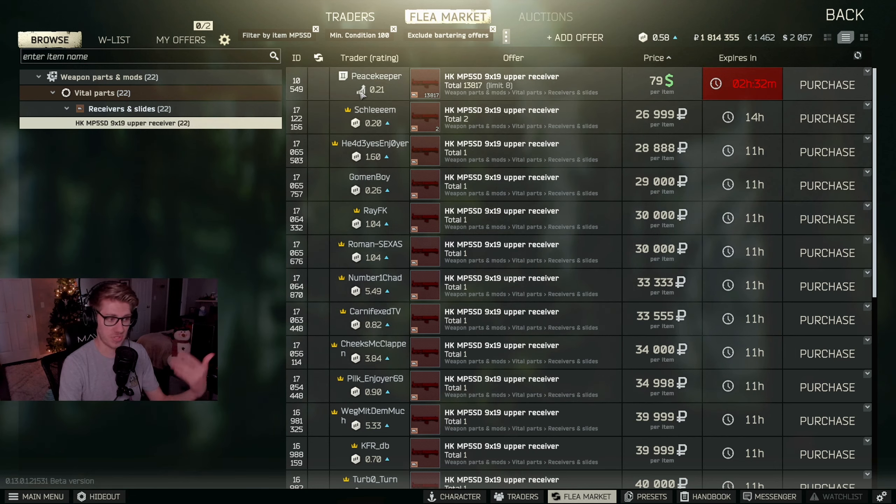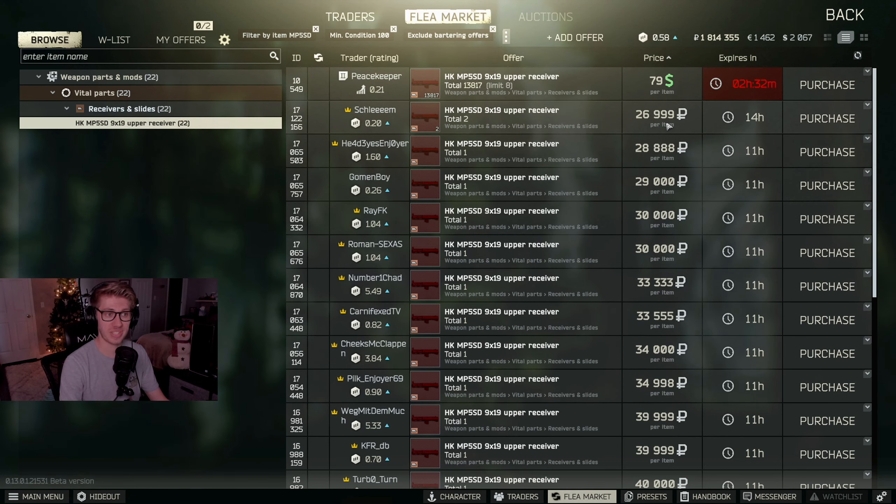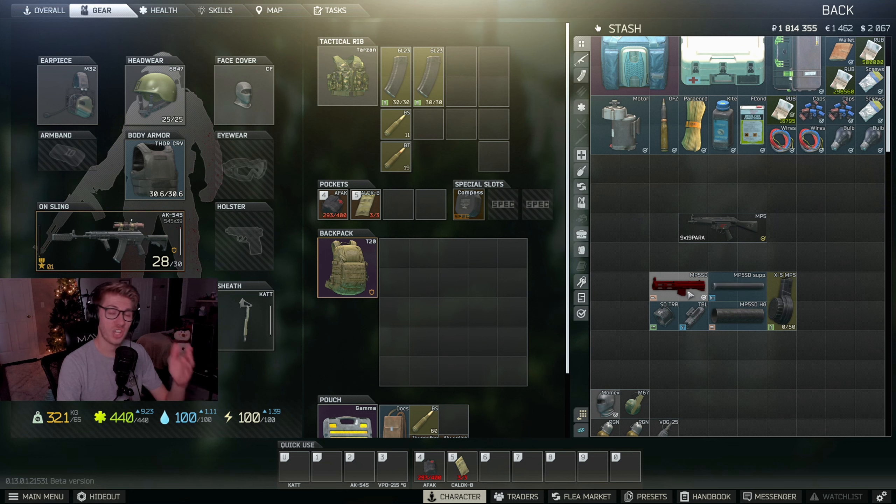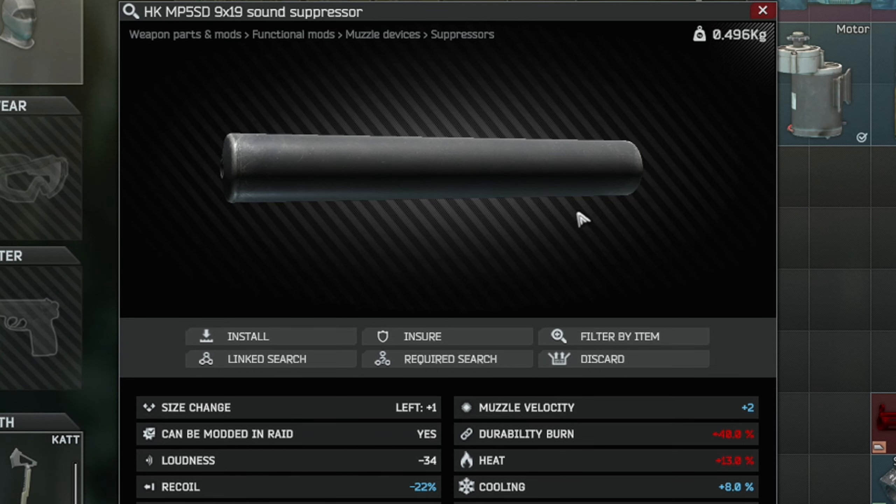Luckily it's really cheap right now, but about a week ago these were pushing 80 to 100k rubles. This particular piece is a little more difficult to come across, but if you're doing this around the time this video goes up you should be good to go at Level 15. Otherwise, you need Peacekeeper Level 2 or you'll have to find it in raid.